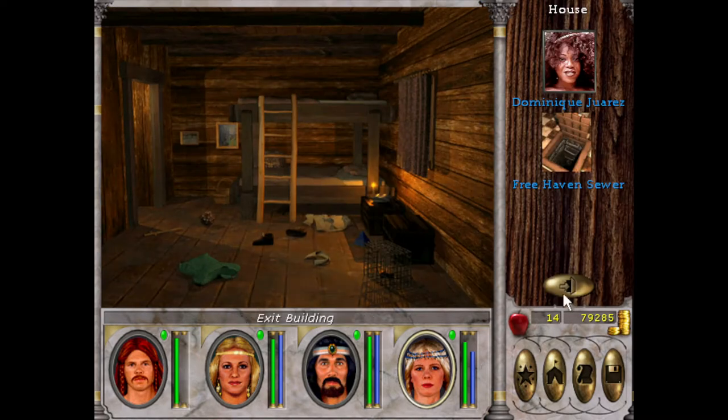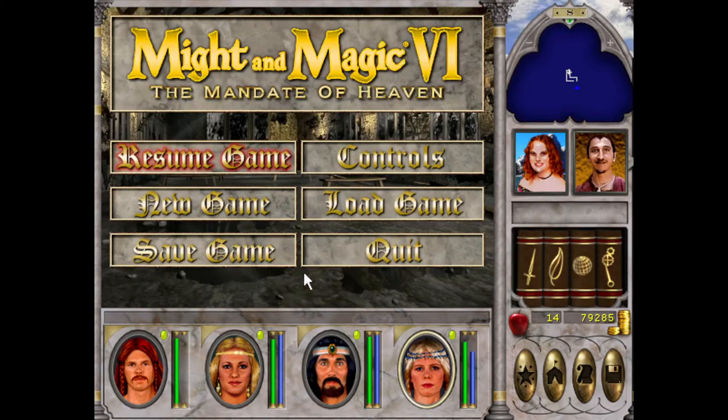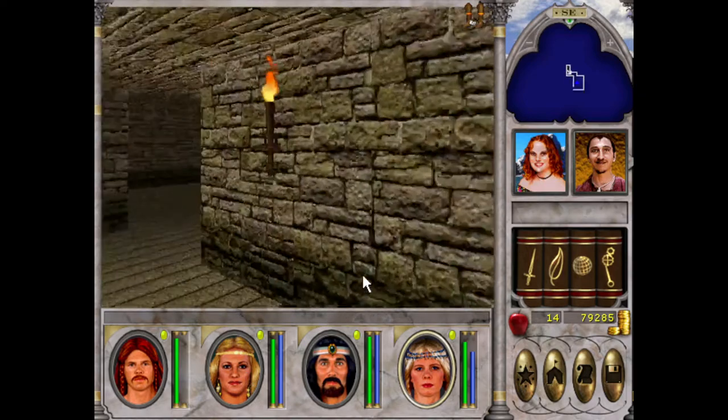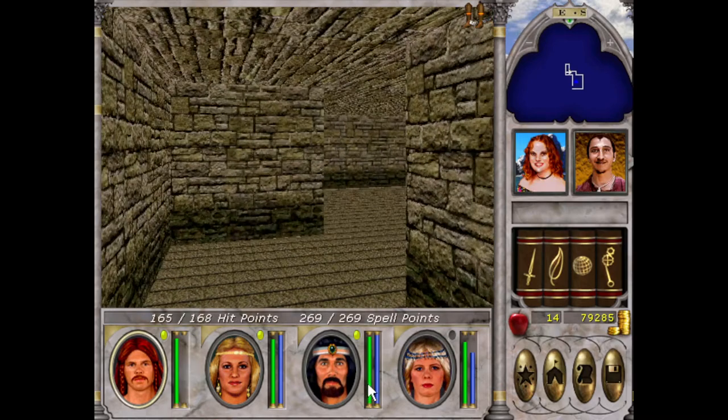This house has a sewer, so I'm going to go in that sewer and save it. It's okay, Charlotte. We have faced worse before, and from memory I think I can definitely take this on.